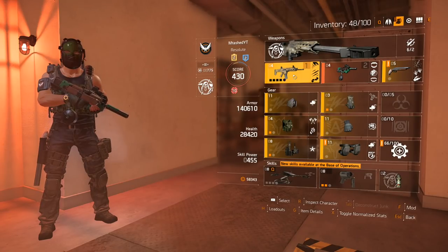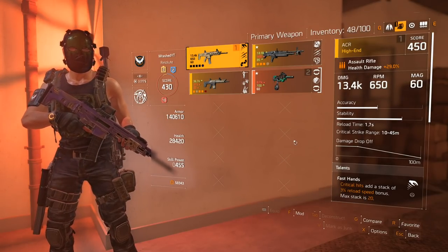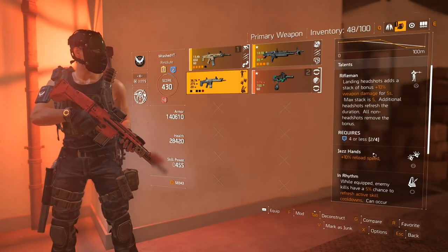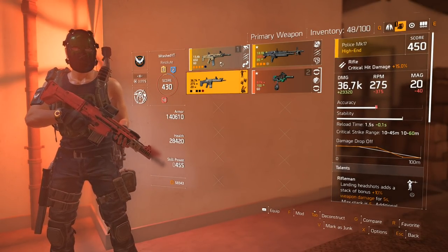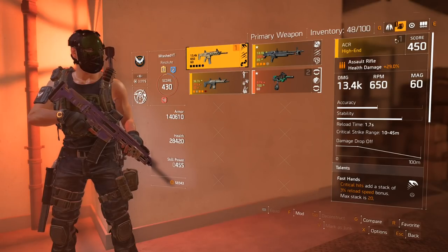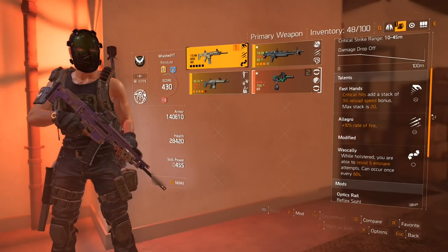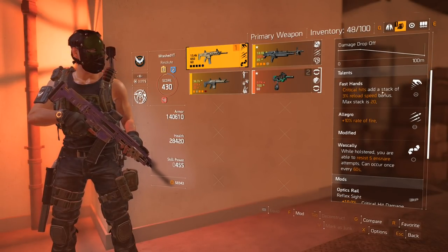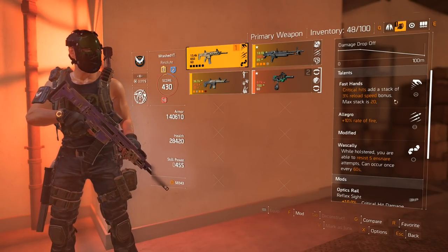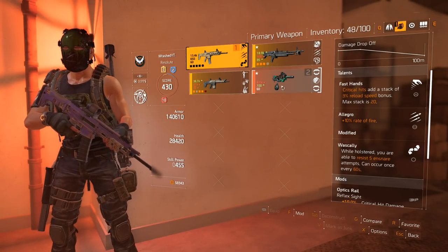So let's start off with the weapon. I've got an assault rifle. The reason why I'm using an assault rifle is to proc the berserk. I do have a fantastic rifle if I want, but then my berserk perk goes MIA. This is my main go-to — my ACR. It's got good base damage, solid reload speed, but the two perks that are sexy are Fast Hands, where critical hits add a stack of 3% reload speed, and Allegro. This allows me to shoot very quickly and land crits for extra reload speed.